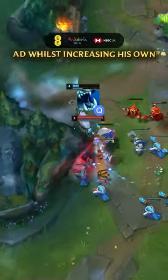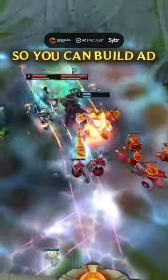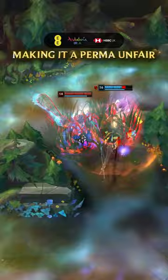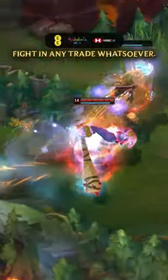His Q reduces an enemy's AD whilst increasing his own, and he can just chase with his W and E. So you can build AD whilst your opponent has to build a non-damage item, making it a perma-unfair fight in any trade whatsoever.